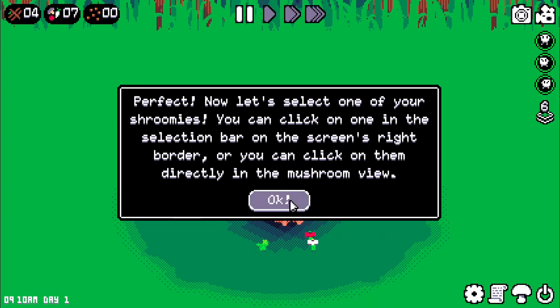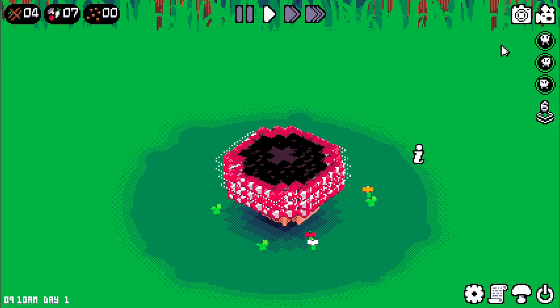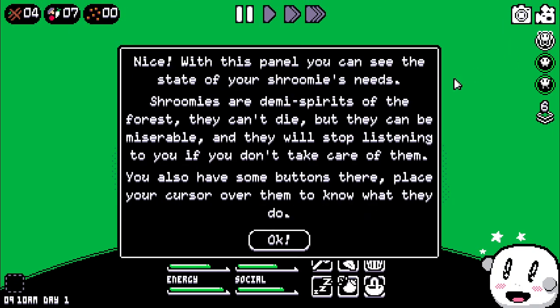Let's select one of your shroomies. You can click on one in the selection bar on the screen's right border, or you can click on them directly. So we can click on them and we have Ollie. With these panels, you can see the state of your shroomie's needs. Shroomies are demi-spirits of the forest. They can't die, but they can be miserable and they will stop listening to you if you don't take care of them.